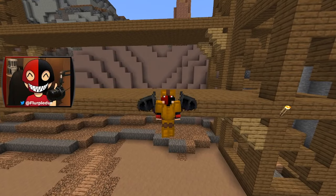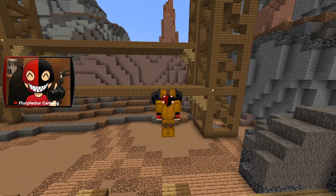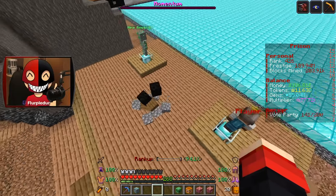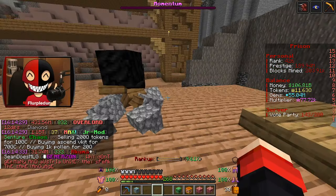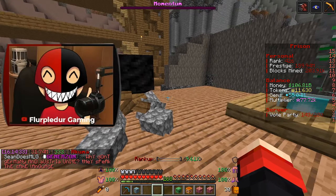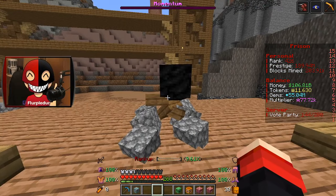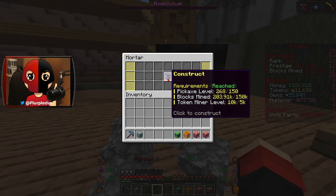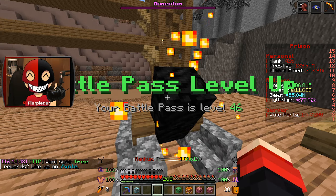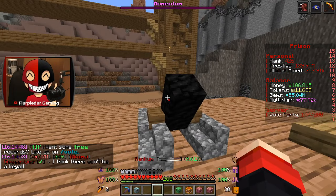Hello and welcome back to some Akuma MC Prisons. This is gonna be a crazy one because I'm finally gonna be checking out the mortar for the first time in a long time. The reason I haven't been able to check this out in a while is because it has a ridiculous requirement of 150,000 blocks mined, which is a lot of blocks. I've managed to do that finally, so we're gonna go ahead and check it out. Technically I've had it for a while, I just completely forgot about it.